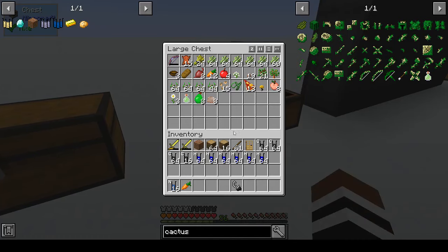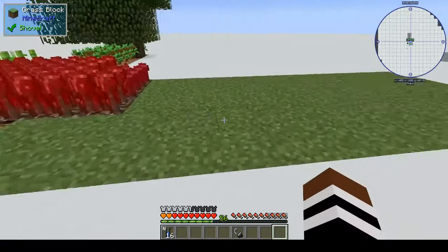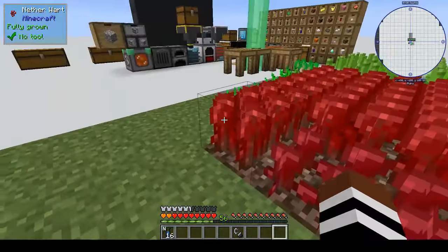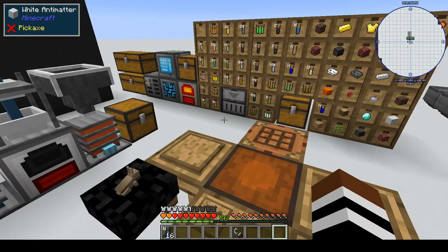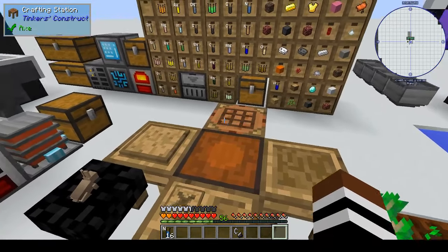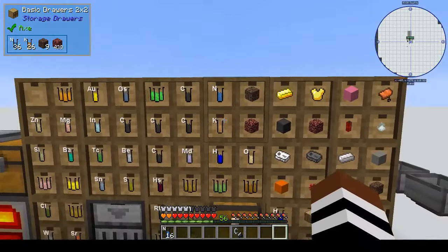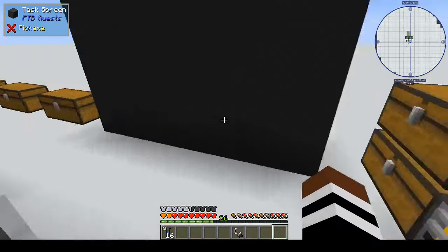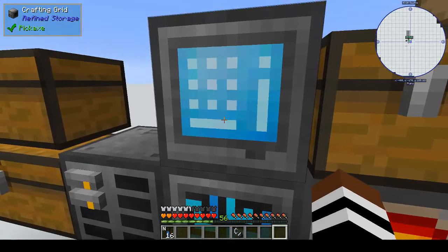Hi, this is Shane and welcome back to another episode of Anti-Matter Chemistry. This week I've been busy — I've made more grass, more dirt, more grass, so I've got more trees growing. I've moved around my chests that were blocking the storage drawers, and I've got my refined storage up and running.